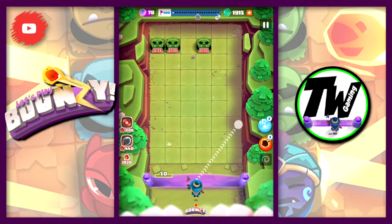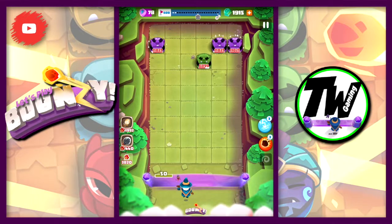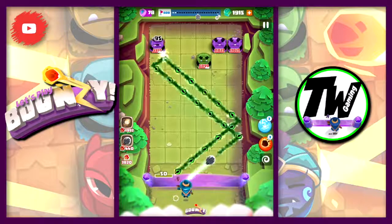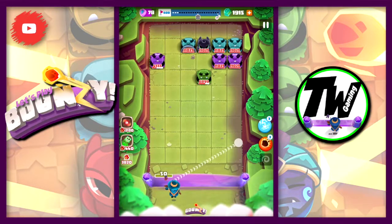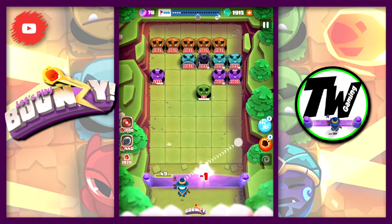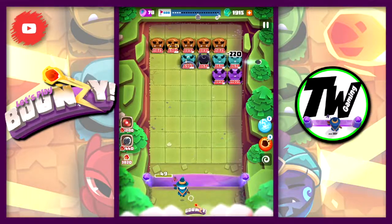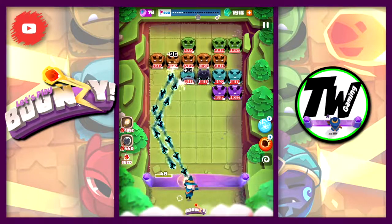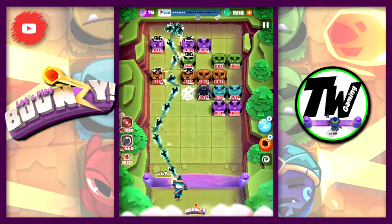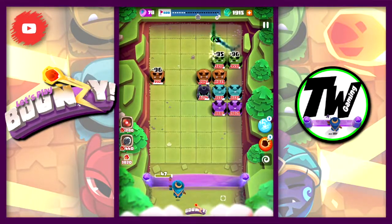We're going to come off the right hand side and get that gap. Take out one, two of the Orcs and we go right again. We only hit that one on the left hand side there.